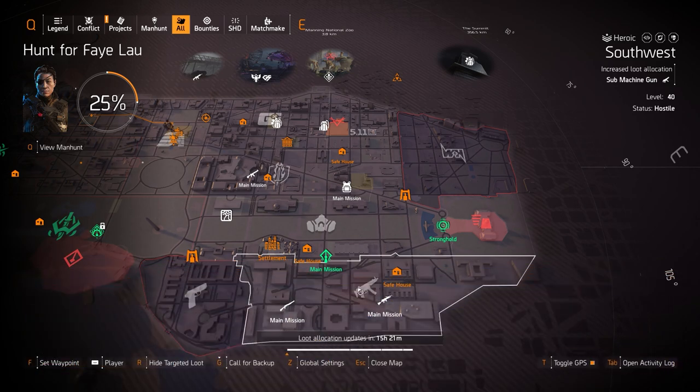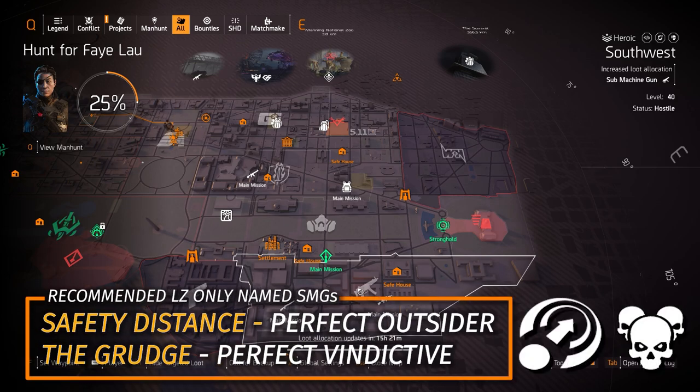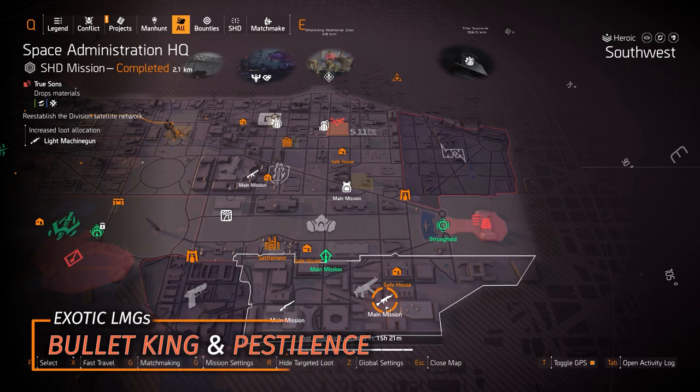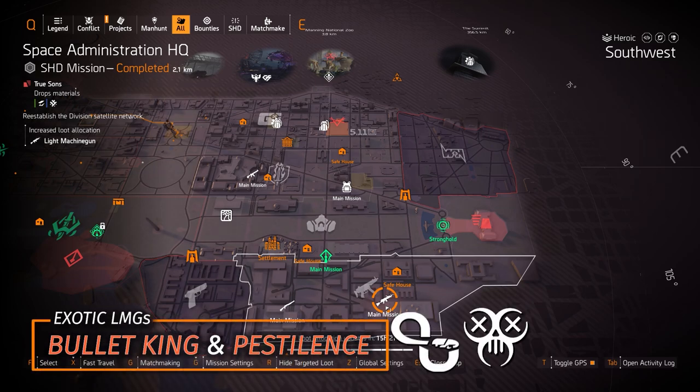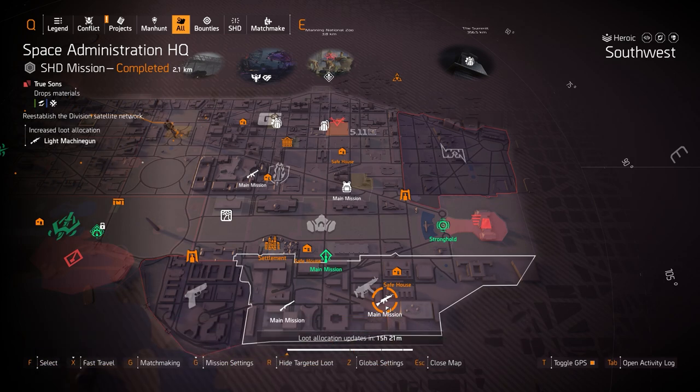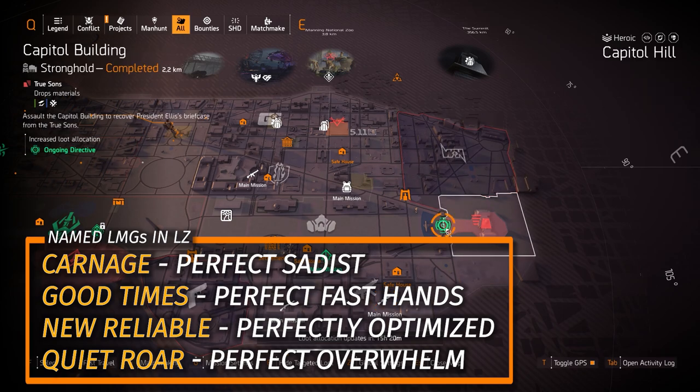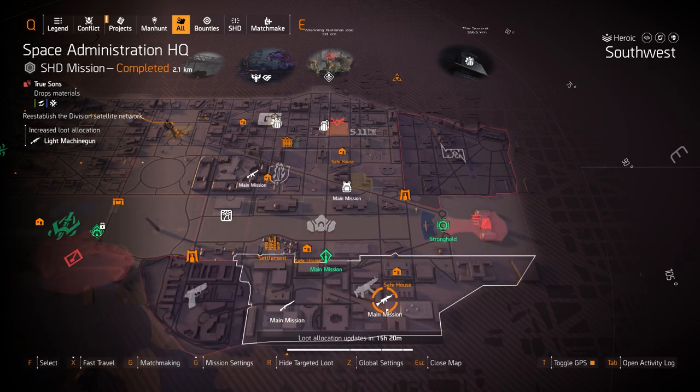For a named SMG in the light zone, I recommend the Safety Distance with Perfect Outsider and the Grudge with Perfect Vindictive — both worth farming. LMGs at Space Administration HQ: the two exotics are Bullet King, which means you never have to reload, and Pestilence, which can deal over a million damage with the damage stick. For named LMGs, I prefer the Carnage with Perfect Status for the Ongoing Directive bleed build, and the New Reliable.